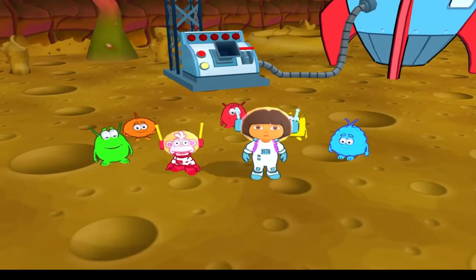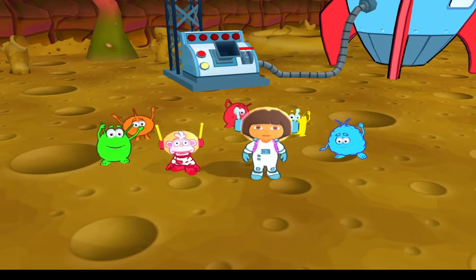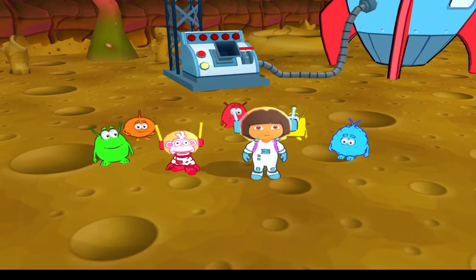We did it! We crossed Bubble Bridge, flew over Bubbly Crater, and went through the musical bubble cave to find the yellow key. We have the yellow key. Now let's go back to the rocket ship. We have to fly to more planets to get keys, so we can take the alien friends home to the purple planet. Come on, vámonos!